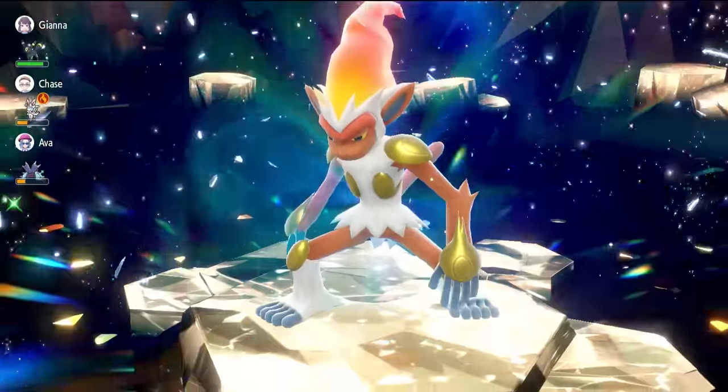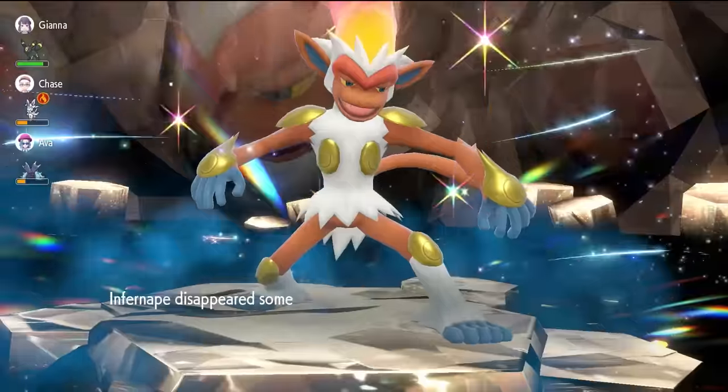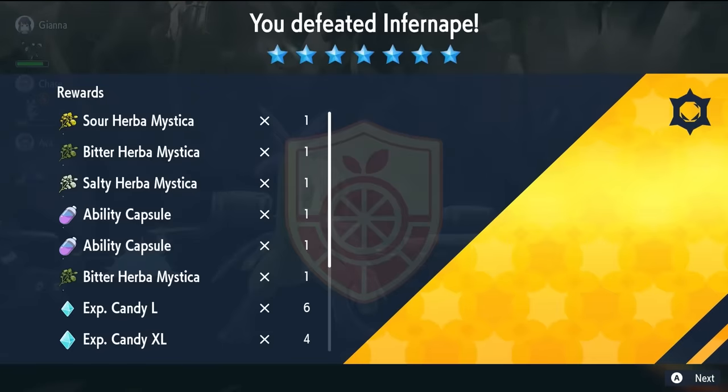Because we've done that initial setup, we've got our three partnering Pokemon solidified now. I'll show you exactly how you can guarantee getting them every time you go back into the raid. Look at that — four Herba Mysticas as well! That is a good drop there.